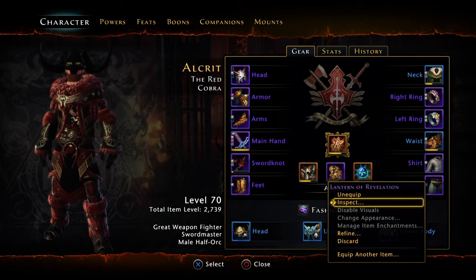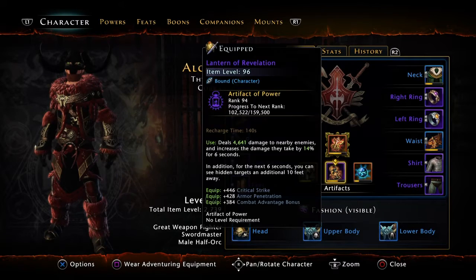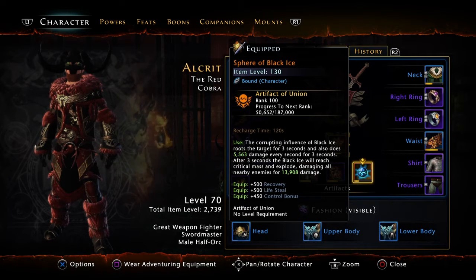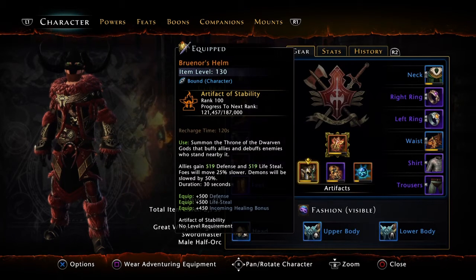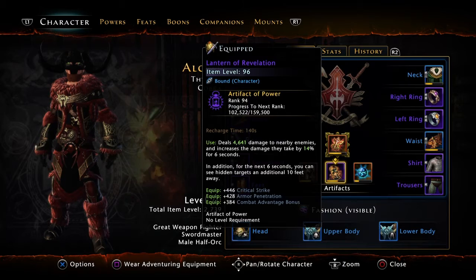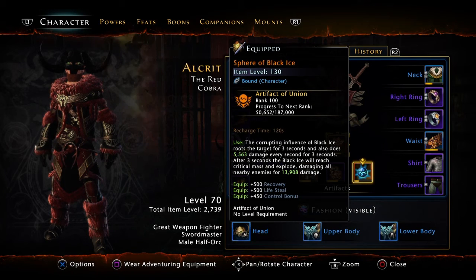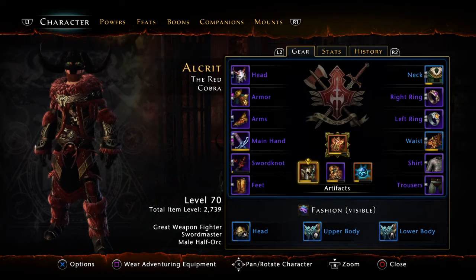This one's good to have - it's got your critical strike, armor penetration, and combat vantage bonus. Then I have this one which gives recovery, lost steel, and control bonus. This one and this one actually need to be replaced - maybe some other kind of artifact, like one of those wheels or a horn. I need to get something that's going to give me more power than these two artifacts here.